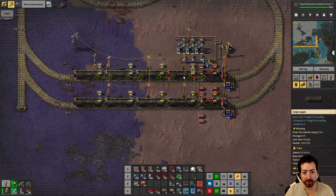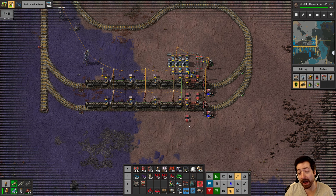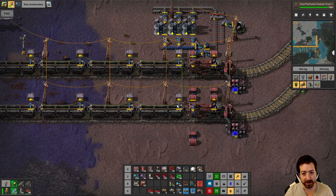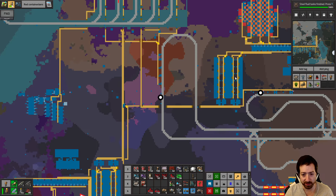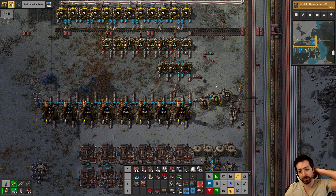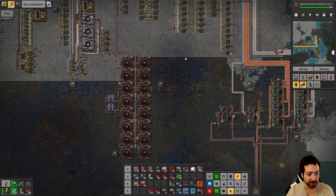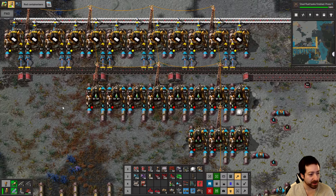Trains are dispatched based on distance, and the depots do not know what kind of train is in them. They also don't obey minimum and maximum train length settings, so you can't use those signals for depots. If you have different types of trains, you need a different depot section for each. You can have a mixed system: five 1-1 trains and five 1-4 trains sharing a depot name, and set the min/max train lengths on the providers and requesters instead. I'm actually considering a mixed train system for my Panadon's run — 1-1 trains for most items, 1-4 trains for higher throughput.